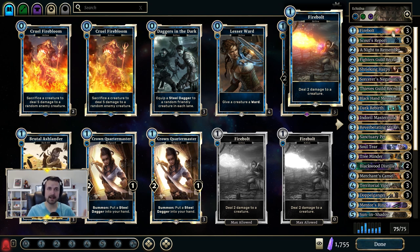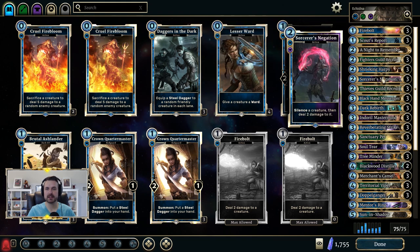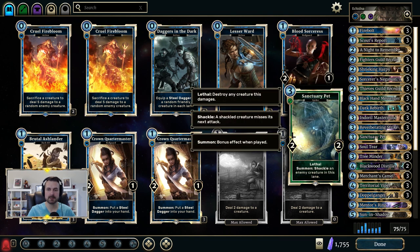Right out of the gate, there are a lot of control tools — that's because in order to pull off the combo, you have to survive long enough to do it. You're going to see things like Fire Bolt, Fighters Guild Recruits, Harpies, Negations, Black Hand Messenger as a fantastic stall tool, Reverberating Strike, and Sanctuary Pet. All of these cards are designed to stall until you can get your combo pieces off.